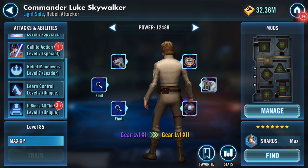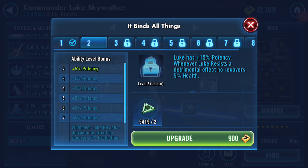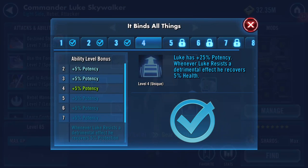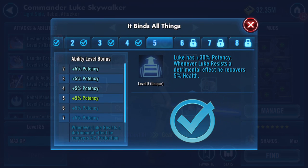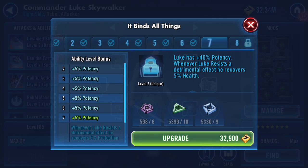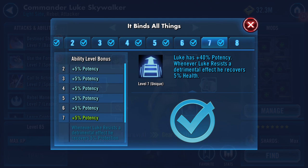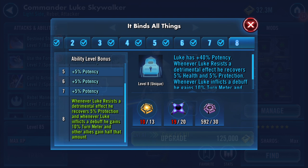And there's another one - Binds All Things. Luke has a percentage of potency. Whenever Luke resists a detrimental effect, he recovers 5% health. So this is the potency now being covered. Luke has plus 40% potency. Whenever Luke resists a detrimental effect, he recovers 5% health. And the Zeta: whenever Luke resists a detrimental effect, he recovers 5% protection, and whenever Luke inflicts a debuff, he gains 10% turn meter and all other allies gain half that amount. This guy looks good.